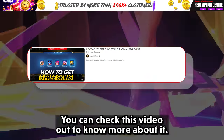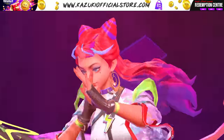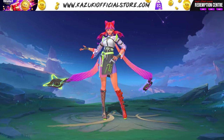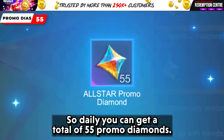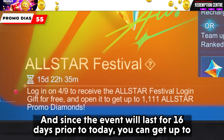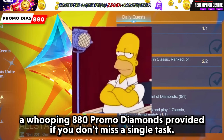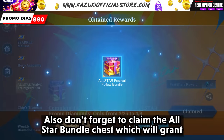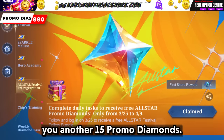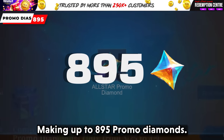You can check this video out to know more about it. So daily you can get a total of 55 Promo Diamonds, and since the event will last for 16 days prior to today, you can get up to a whopping 880 Promo Diamonds, provided you don't miss a single task. Also, don't forget to claim the All Star bundle chest, which will grant you another 15 Promo Diamonds, making up to 895 Promo Diamonds.